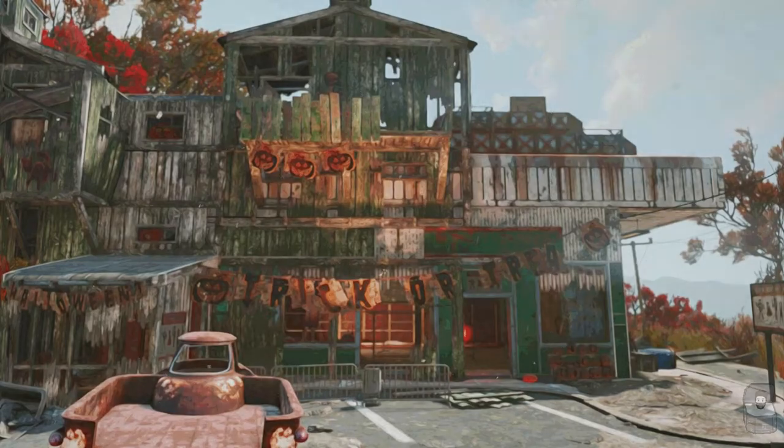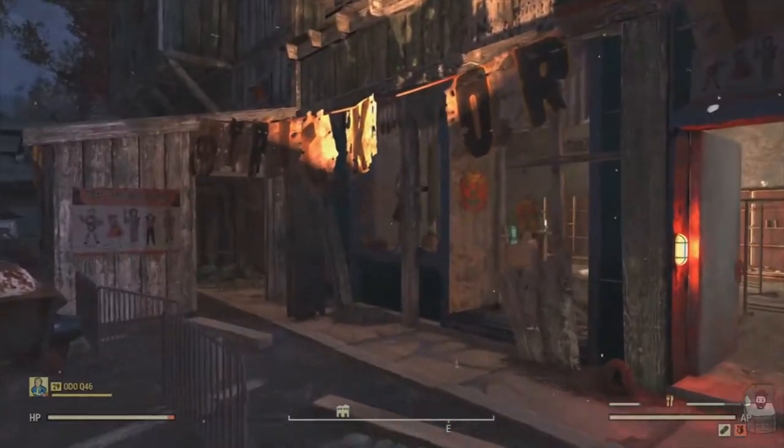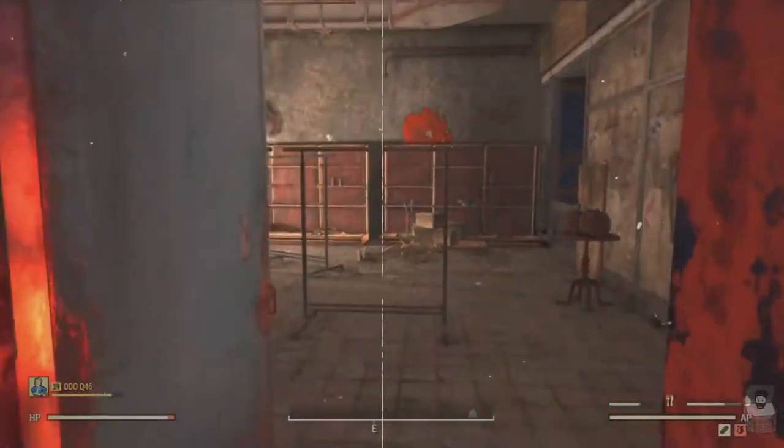A Halloween costume show was to be held at a local Freddy Fear's House of Scares costume store. One of these stores can be found in the Mire region of Appalachia in Fallout 76.